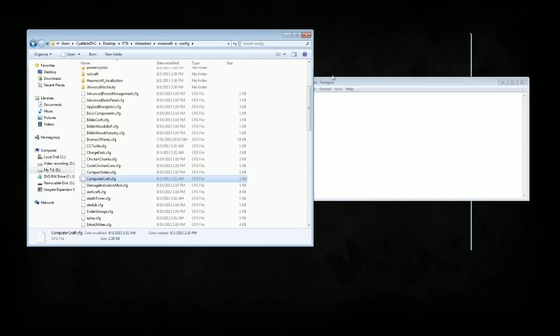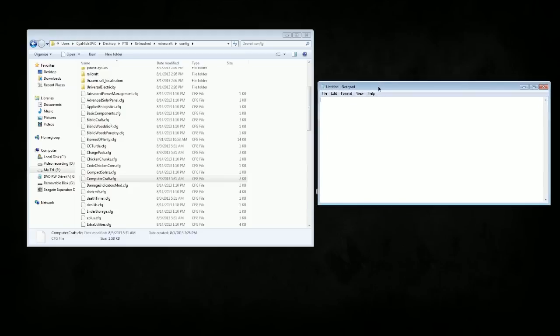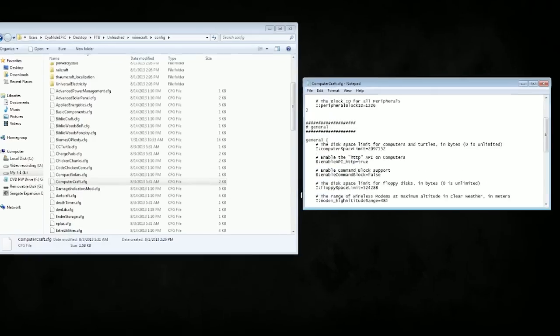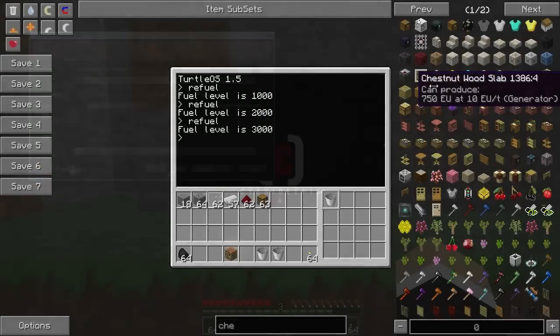Once you find the FTB folder, go to minecraft/config, and you'll find the ComputerCraft configuration file. You can open it with Notepad — just drag it in. Come down to 'General' and find the line that says 'Enable HTTP API on computers.' It will say false — change it to true. Then click File, Save, close it, and you're ready to go.